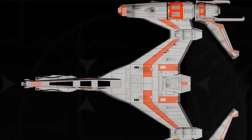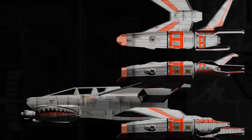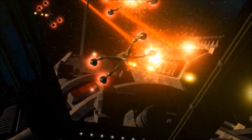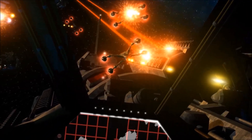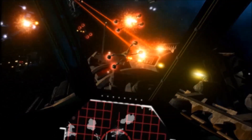The Starfury Aurora was eventually succeeded by the SA-23J Starfury Thunderbolt, but due to the outbreak of the Earth Alliance Civil War, Starfury Auroras were often seen engaging their new counterparts on behalf of the Earth Alliance Resistance. Despite the advanced weapons and engines of the Thunderbolt, the Starfury Aurora still managed to hold its own during the conflict, posing a serious threat to the loyalist Thunderbolt squadrons in the hands of skilled Resistance pilots.